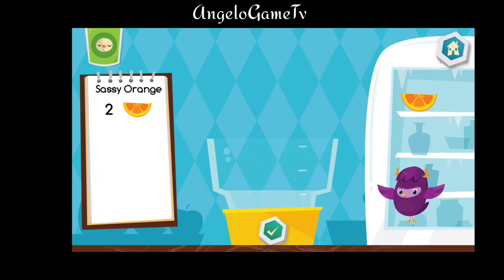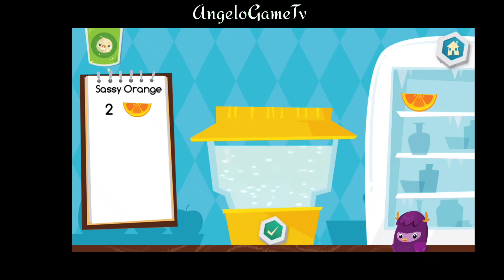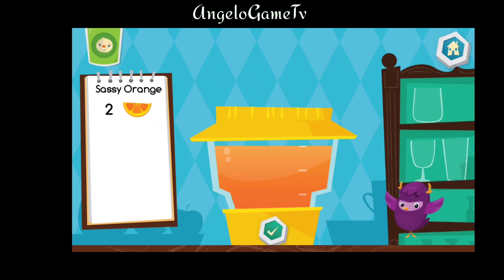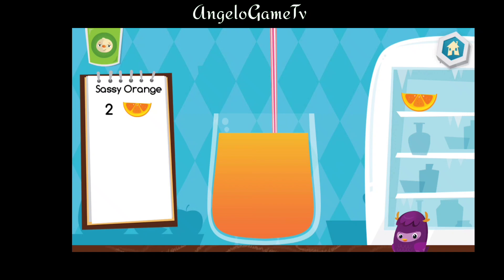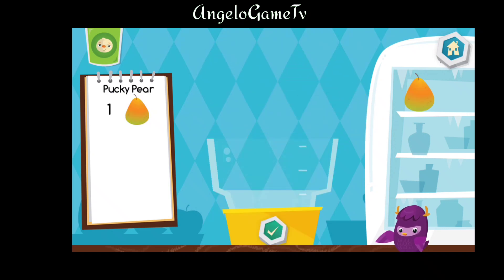Put two pieces of orange into the blender. That looks delicious. Choose a cup. Press the cup to drink or tap the recipe book to make another. Now let's make a pucky pear.